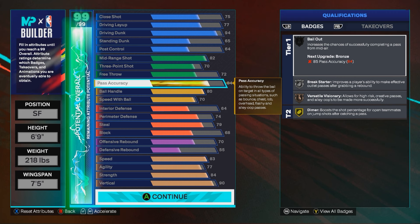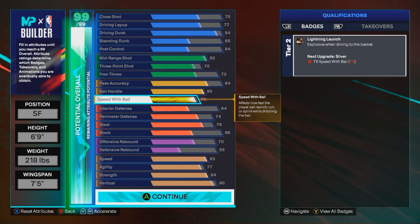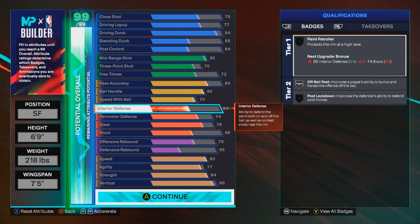That's why I did 82 mid-range, 73 three-pointer, 85 pass. I put my other plus one on passing so I can get the bail-out badge — because what's the point of having a 99 driving dunk if you have no bail-out? 80 ball handle, that's max. 70 speed with ball — you could get to 75 if you lower your weight, but there's really no point because I don't feel a difference. All you need is the pro dribble moves and the Zion dribble style.